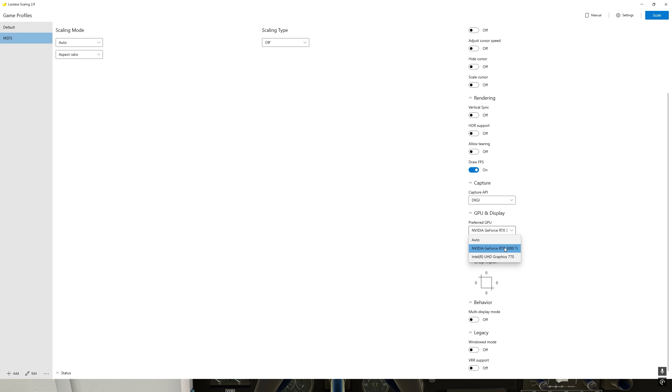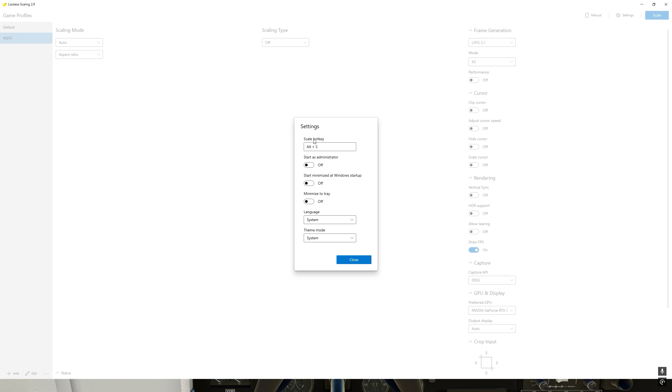I actually do have the onboard Intel GPU of course, which doesn't do anything because I have the RTX 3080 Ti, but you want to select whatever your GPU is. Output display — auto — and just leave everything else. In the settings I have a scale hotkey. They call it that because the program is called lossless scaling, so the option to turn it on and off is the scale button in the right-hand corner. That's the hotkey to turn on and turn off this program. You can start it as administrator if you want — I don't do that. You can start minimized at Windows startup if you want the program to start automatically. To set a hotkey, just click the X and then hit whatever key combination you want and it will be saved.